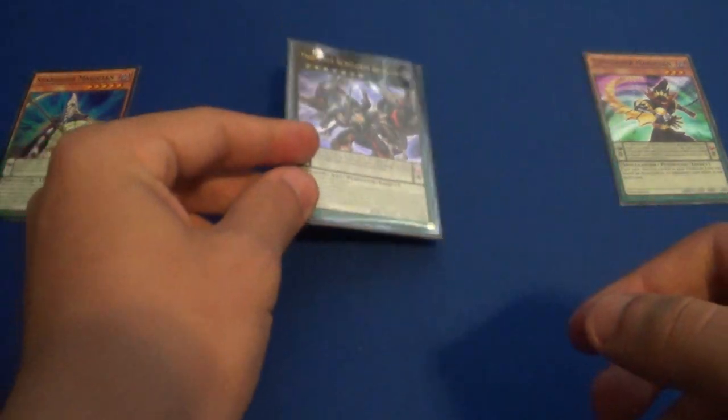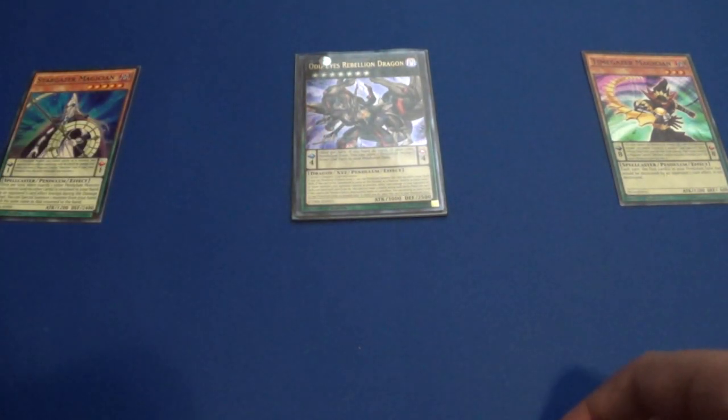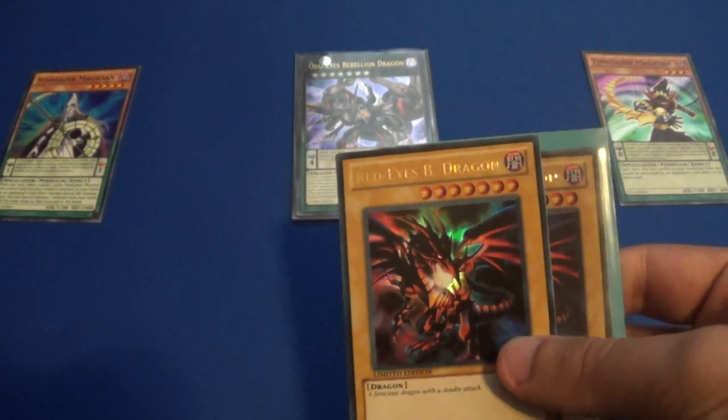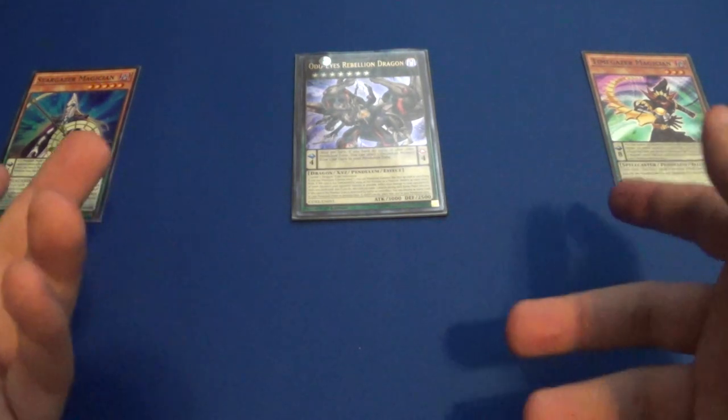That's basically how to summon a Pendulum XYZ monster — use it as an overlay first, then play your pendulum scales, and then special summon it as a pendulum monster. It's kind of difficult but it's actually pretty cool.